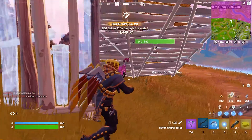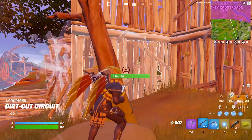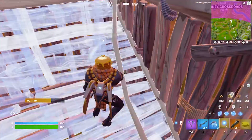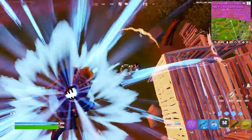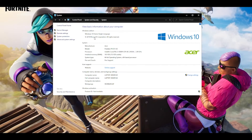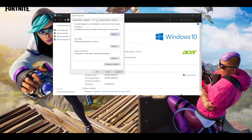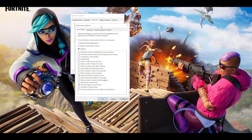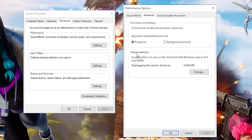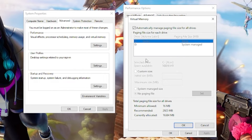If you have issues and can't upgrade — say you're stuck with 8GB RAM — you can improve performance a little by setting up virtual memory. Go to This PC, right-click and open Properties, then click on Advanced System Settings. Go to the Advanced tab, click Settings, go to the Advanced tab again, and click on Virtual Memory, then click the Change button.